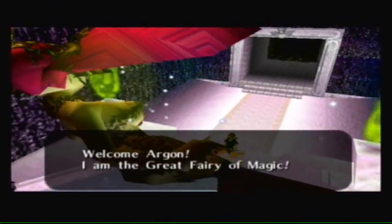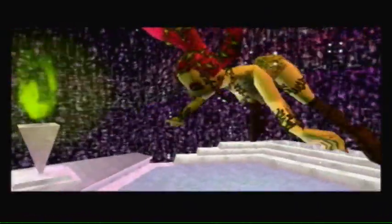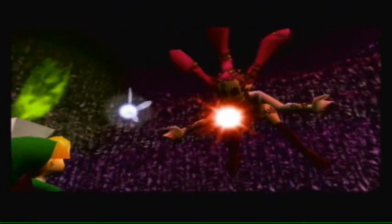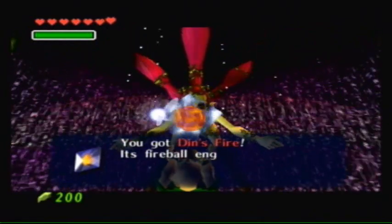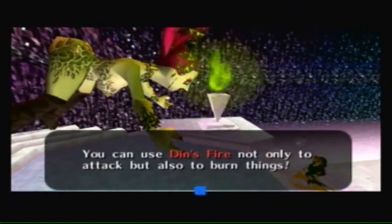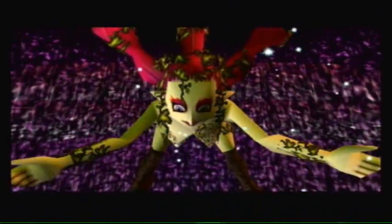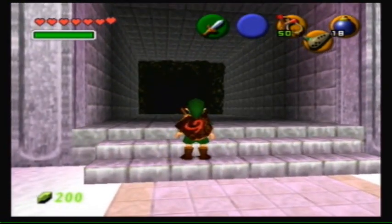Nintendo had a fetish for this thing. Your dialogue is sure a lot shorter than the other fairies. We have about a minute left, so that should be good. This is an item you're actually required to get — it's Din's Fire. It's a fireball that engulfs everything. It's attack magic you can use with C. You can use Din's Fire not only to attack, but also to burn things. And that's all we need there. Yes, that actually is a required item to get through the game — people often forget about it until way late in the game, so I'm just getting it now to be safe.